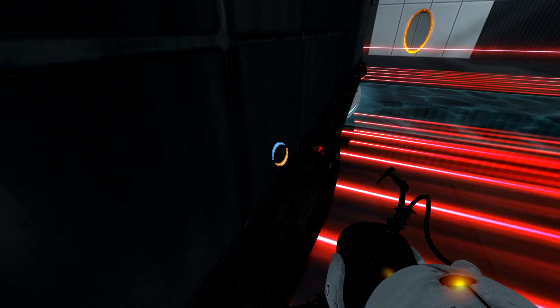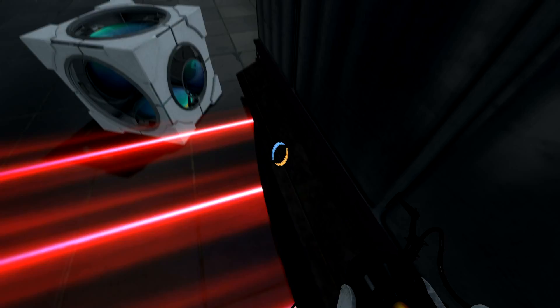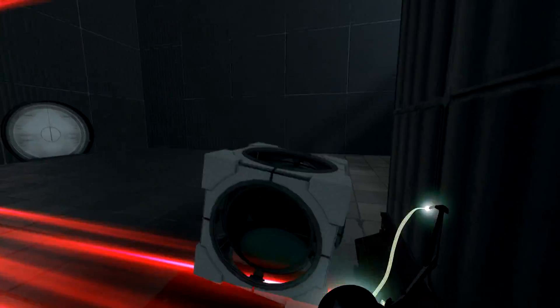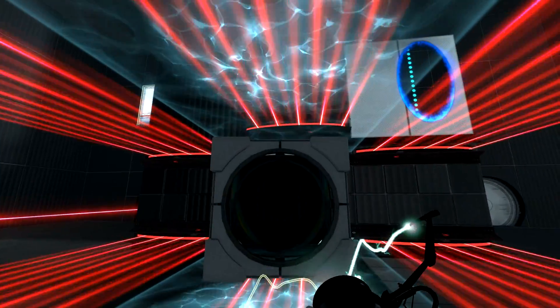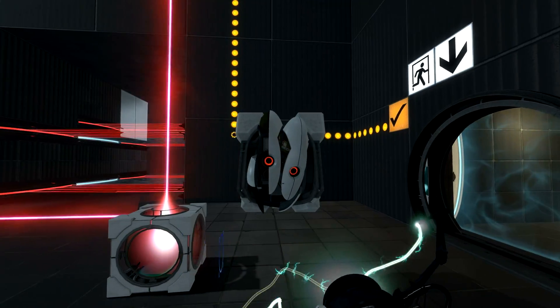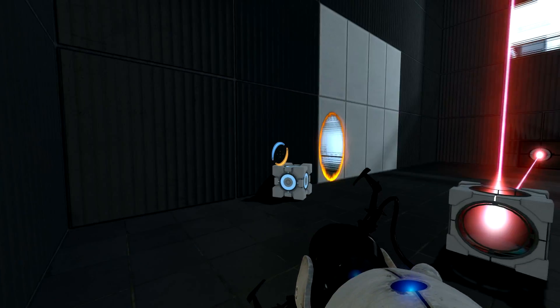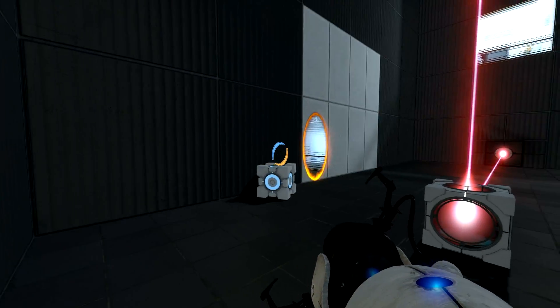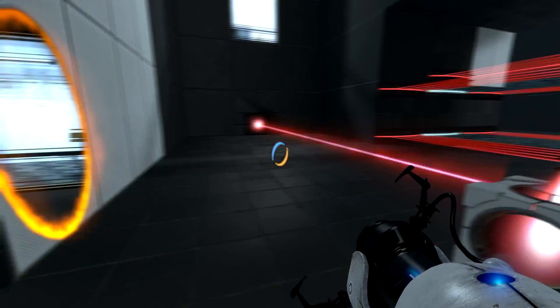We come into this room, which has an impassable death grid, a gauntlet of death, and a single cube, and no portable surfaces on our level. So at first glance it might seem impossible, but if you know everything about this game and you know a little oversight on Valve's part, this map's actually really easy.